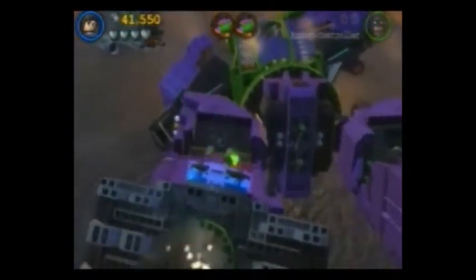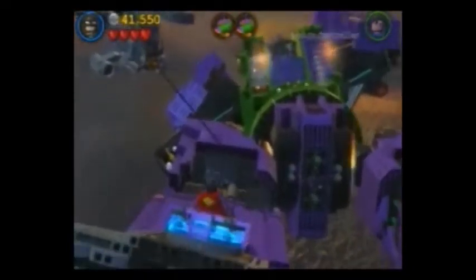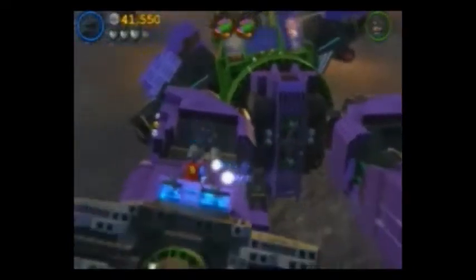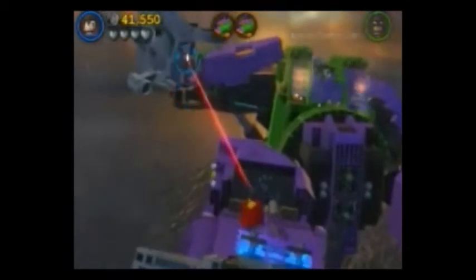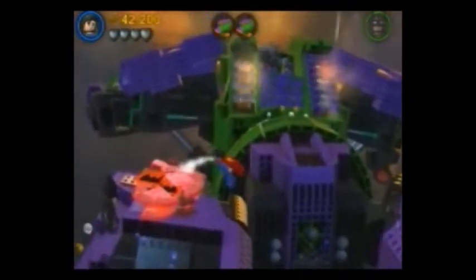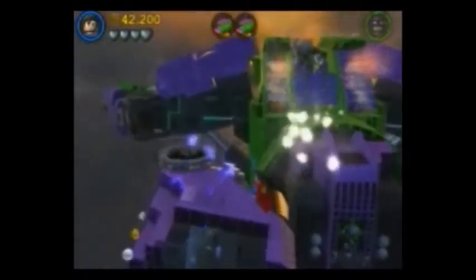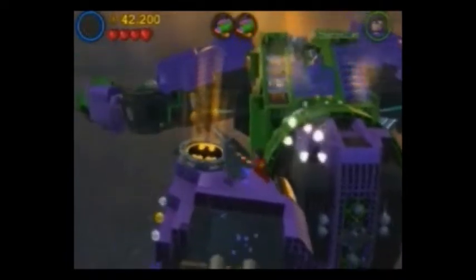The other extras include red bricks. I noticed when you look at the red brick powers unlockable list, they now have them color-coded — I'm assuming by which villain unlocks them. There's a purple section, a green section — the purple is probably the Joker unlock stuff. So now you know which villain you need to unlock which bonus, which is kind of cool.